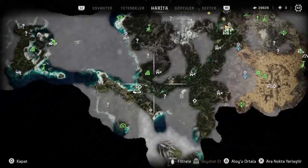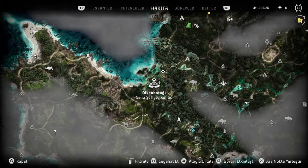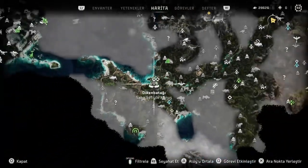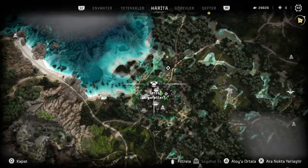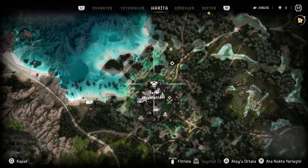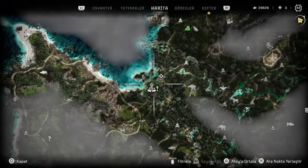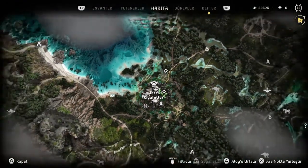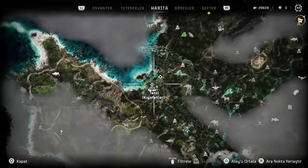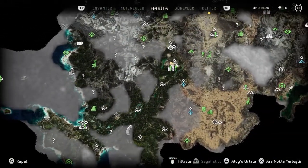Geriye kalan 3 tanenin 2 tanesini Dikenbata kasabasından, oradaki zırhçıdan normal metal plaka ve makine parçası karşılığında alıyoruz. Eğer eksik bir şey varsa iş oluşturarak da eksikleri tamamlayıp bu zırhları alabiliyoruz. 5 tanesi markette mevcut.